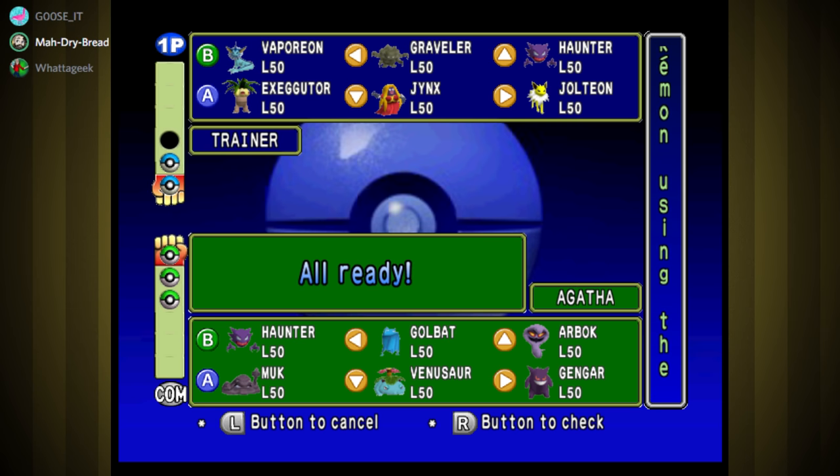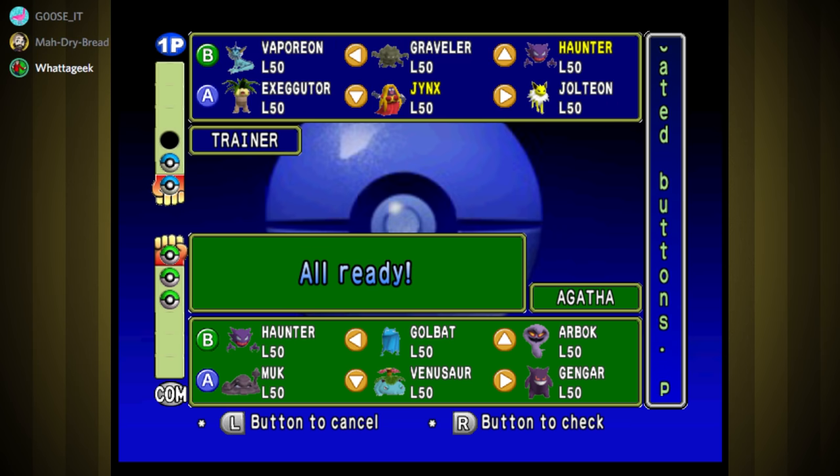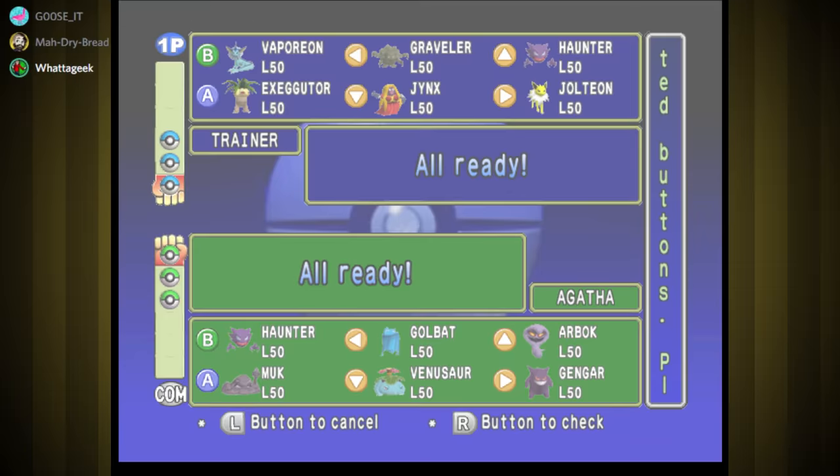I'm liking Jynx and Haunter because we have Psychic with them and every opponent is Poison-type. There's that Venusaur, and beyond that Graveler for Earthquake. With Jynx — it's fast, and same speed actually as Jynx and Haunter. But if you lead with Jynx then Gengar and Haunter don't have anything good against you. Arbok or Muk probably has Fire Blast but even then it's not gonna do a whole lot, and we have Ice for Golbat and Venusaur. Jynx is good against everyone here.